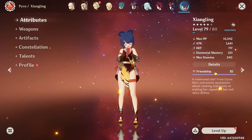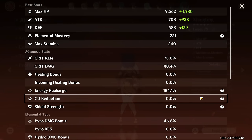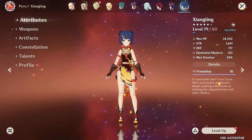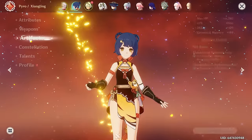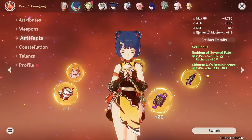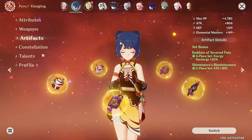She is level 79 out of 80. These are her stats — I think she's looking really good, but that's because she doesn't have a 4-piece set. R5 The Catch as her weapon. Ideally, I want to switch it to be 4-piece Emblem. For now, she has a 2-piece.